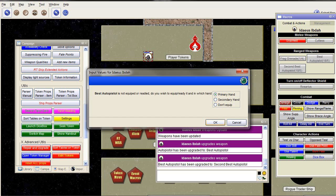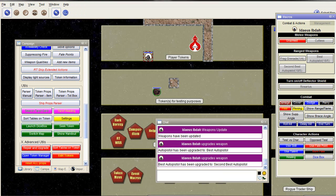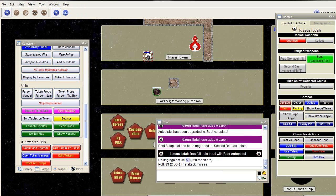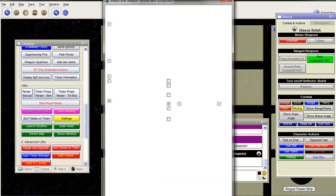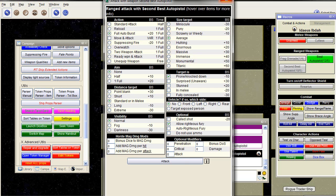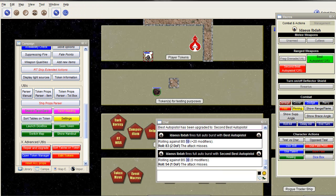A Best Auto Pistol we put in our primary hand. The Second Best we put in our secondary hand. There's a small display issue where it doesn't update immediately. But you can see: green is your primary, red is secondary.